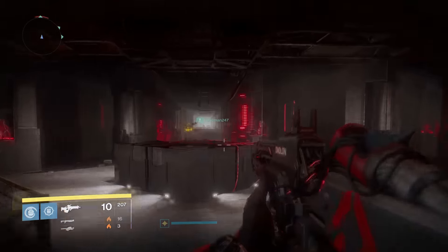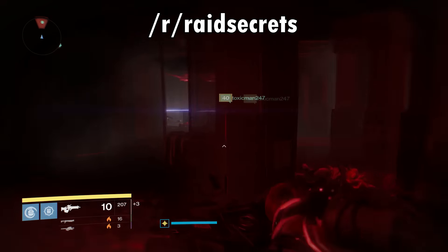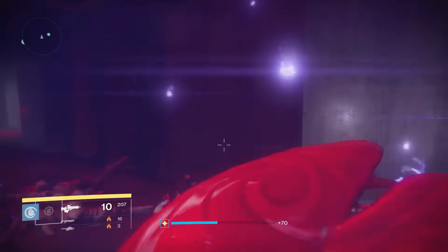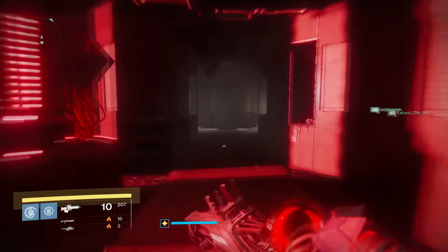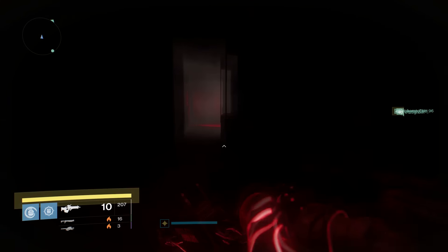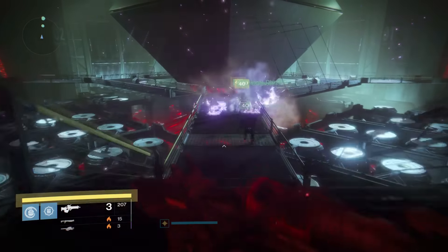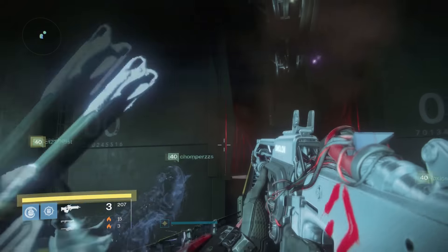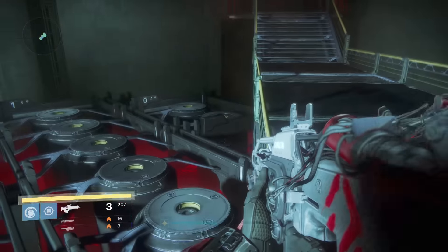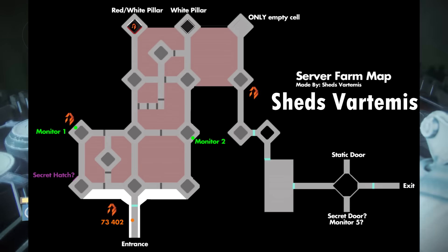The fourth monitor — until last night when the Destiny Raid Secrets crew went absolutely crazy, did a massive amount of work decoding ARG images and piecing together this puzzle for all of us to understand. To activate the fourth monitor, enter into the server room of the raid. Kill enemies as normal and pass into the next room. This room with the giant black diamond houses the fourth monitor. You need four people in the black diamond room and the other two people at the monitors shown by the server room map.